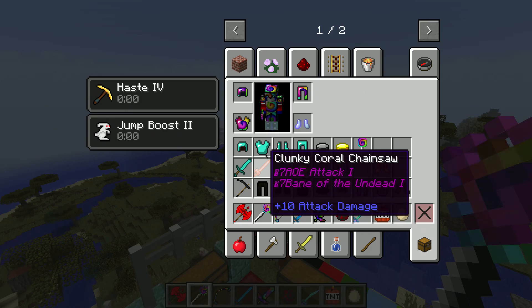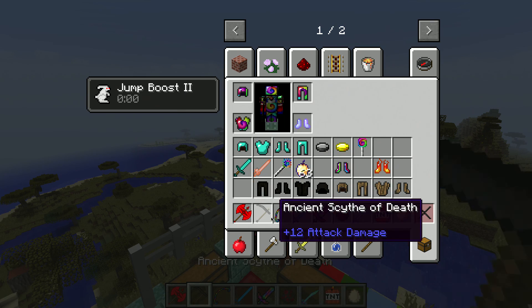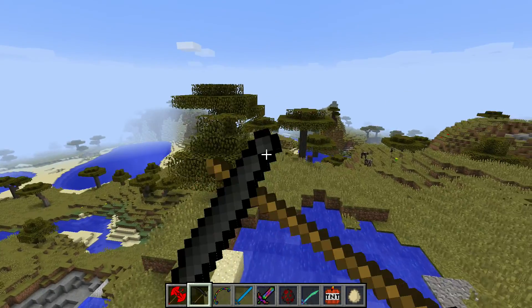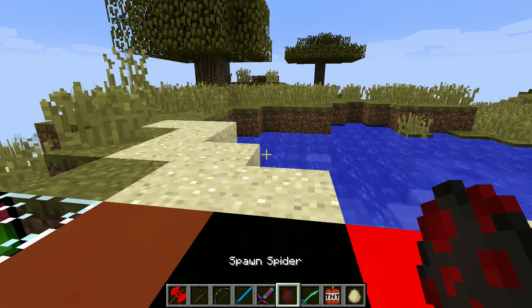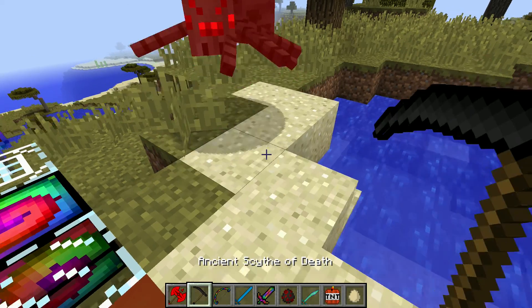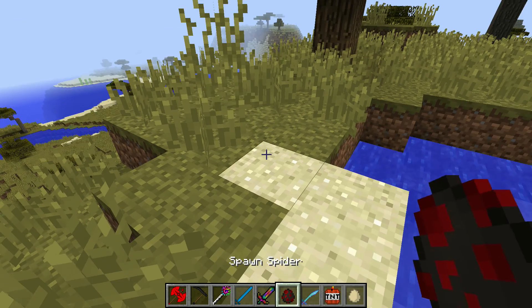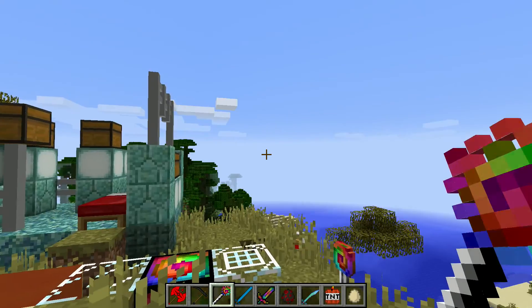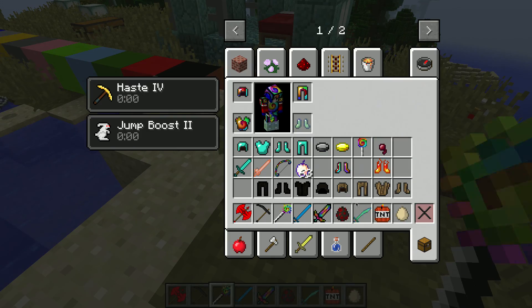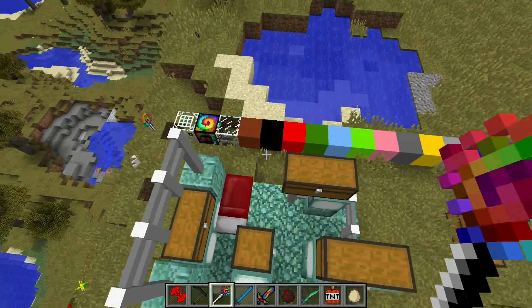This weapon gives us haste, and one of my favorites does a two-shot kill on a spider. This thing two-shot kills a spider as well.